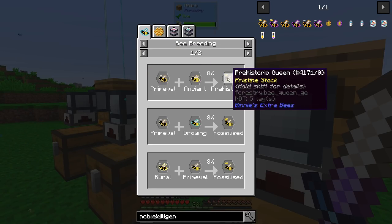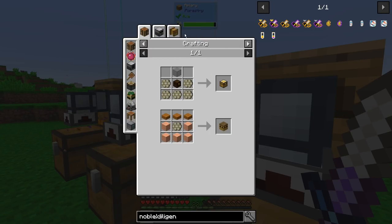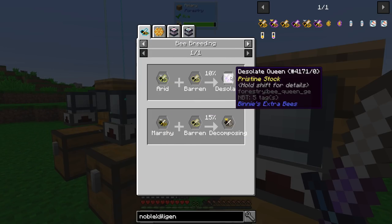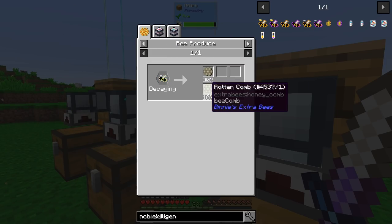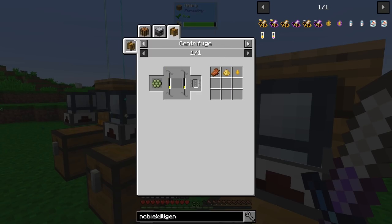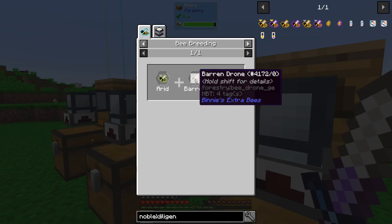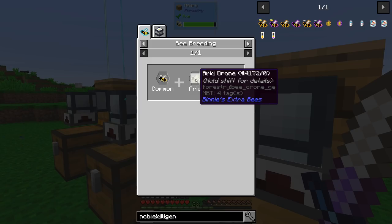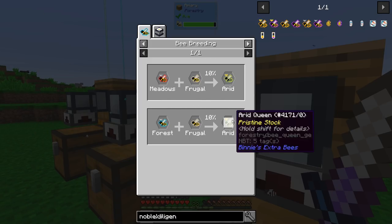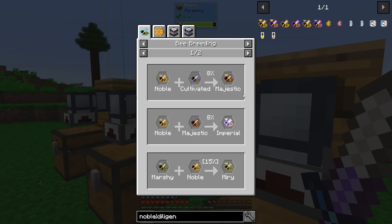If you go Primeval you get more of the same, Prehistoric the same, Unstable Baron gives the same. Baron can get Desolate which is the same, Decaying which gives Rotten — but who would go through all that trouble to get Rotten Flesh? That makes no sense.